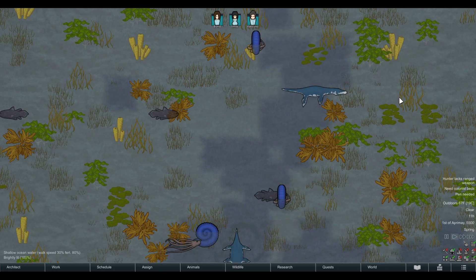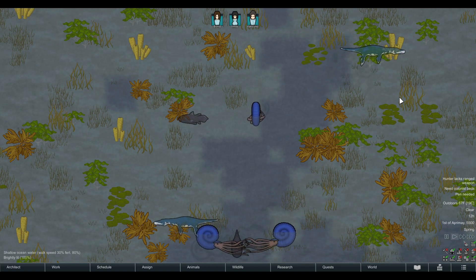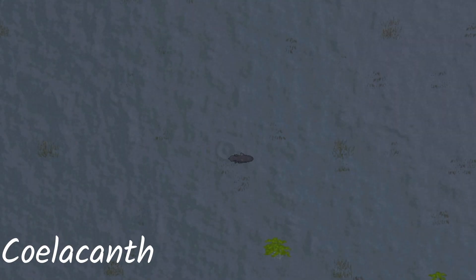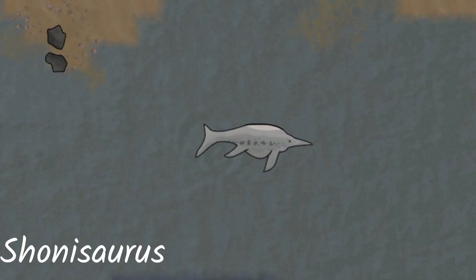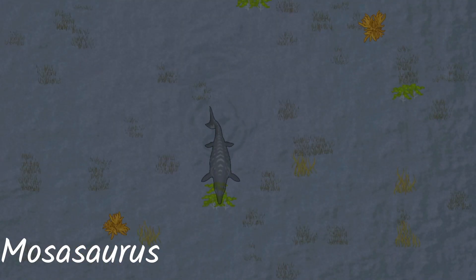The aquatic species added will at the moment only spawn if you also have the Biomes Islands mod that adds a bunch of new aquatic animals. The aquatic species include some fish and cute little guys like ammonites and trilobites, along with some absolute nightmare fuel such as the Mosasaurus — which doesn't look that nightmarish in this game, but google it, I assure you.